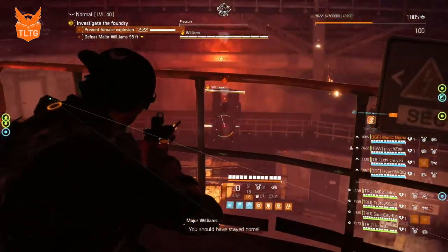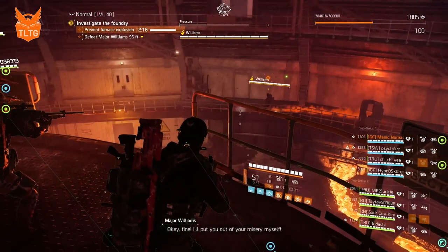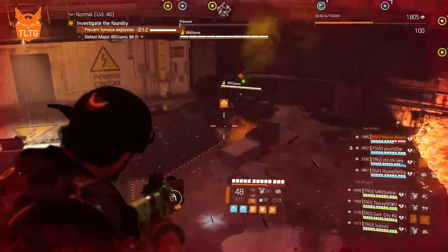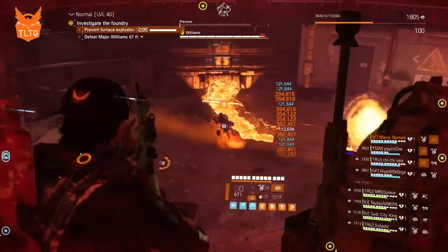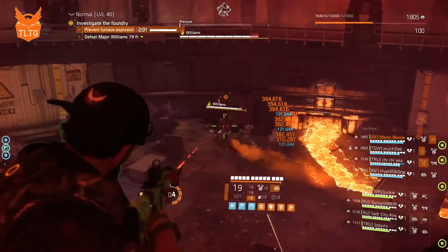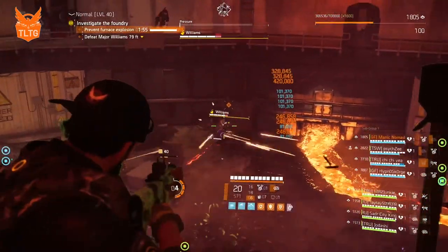Now that the boss is on the third turret and Diag has set the trap, we shoot him off. Typically the boss will turn and move toward the right and go to the trap. In this situation the boss ignored the trap and jumped down, so we all jump down to the floor. We take turns throwing out decoys to re-establish a new trap on the floor, with Diag calling out for individuals to throw their decoys when needed. We continue to damage the boss until we put him away.